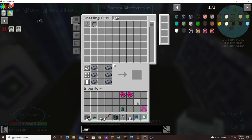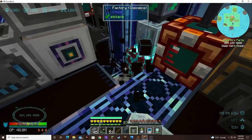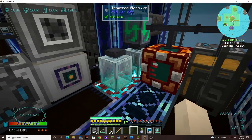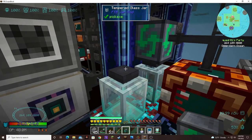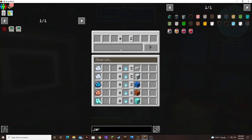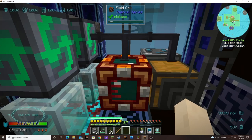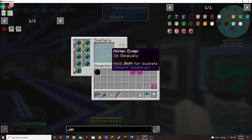I should theoretically just have to place this next to it, it should connect up, and then all I should have to do is tell it what to craft. Boom — and tell it to go. Nice, now it's going to start sucking down our ender juice.